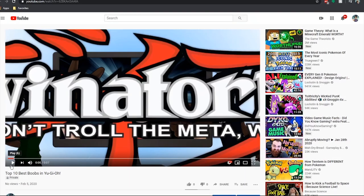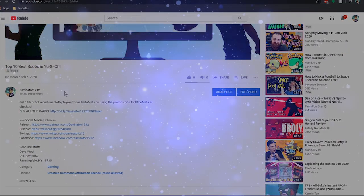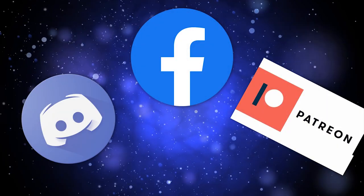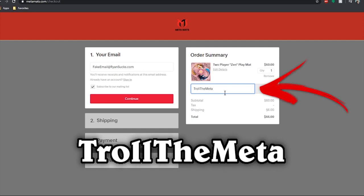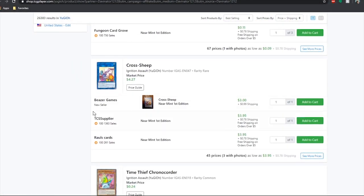Thank you so much guys for watching. If you want to help support the channel, check out my links in the description below — Discord, Facebook, and Patreon to get in touch with me and help with the lists. Or if you want to save some money, head over to MetaMat's website and use my code TrollMeta at checkout to save 10% off a custom cloth playmat. Or use my TCG Player link in the description to buy expensive cardboard.